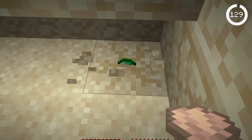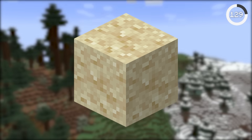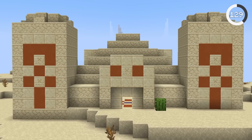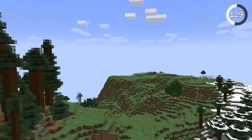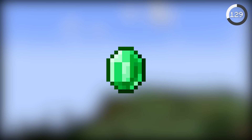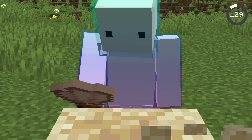By using a brush on suspicious sand and gravel, you can uncover long-lost items. Suspicious blocks are scattered throughout the world and can be found in structures such as desert wells, pyramids, and ocean ruins. The loot depends on the structure the suspicious block was found at — you can find things like gunpowder, pottery sherds, diamonds, and emeralds. Breaking the block or moving it with a piston destroys it, so you have to use a brush.